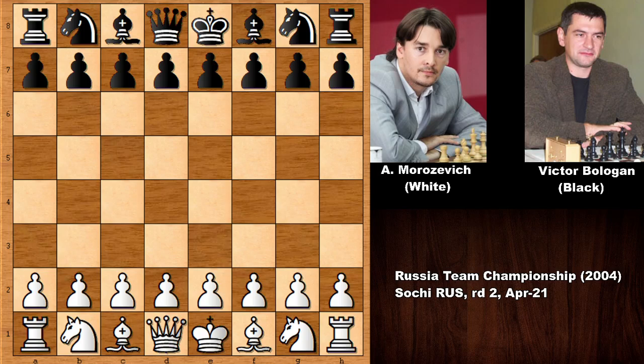Hello everyone and welcome back to another must-see chess game from chess history, from 2004. In this game we have Aleksandr Morozovich with the white pieces, a very strong and brilliant attacking chess grandmaster. His opponent is also a very strong chess grandmaster, Viktor Mulligan. Let's see what happened.